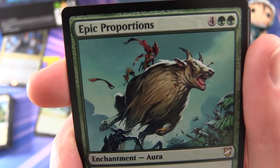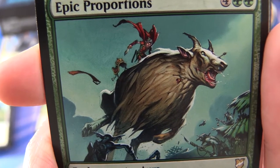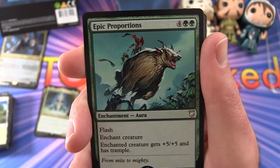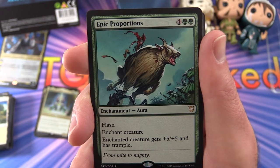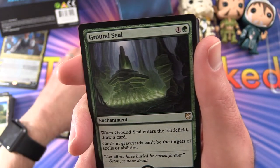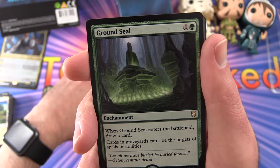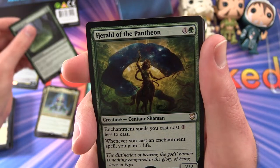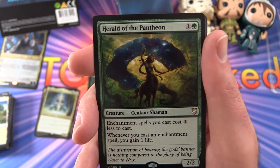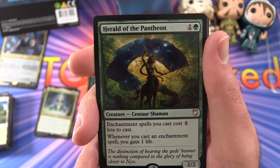Epic Proportions — this looks like an Unstable thing! Enchantment aura for 6 with flash and enchant creature — enchanted creature gets plus 5, plus 5 and has trample. Ground Seal — this one provides some card draw, and cards in graveyards can't be the target of spells or abilities. Herald of the Pantheon — Centaur Shaman, 2/2 for 2 mana. Enchantment spells you cast cost 1 less to cast, and whenever you cast an enchantment spell, you gain 1 life.